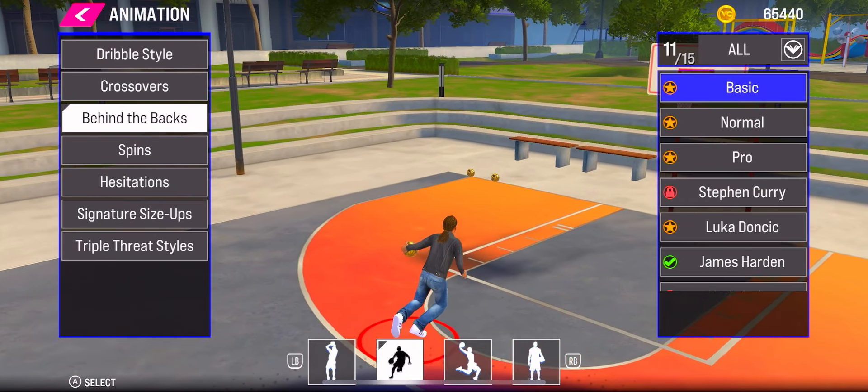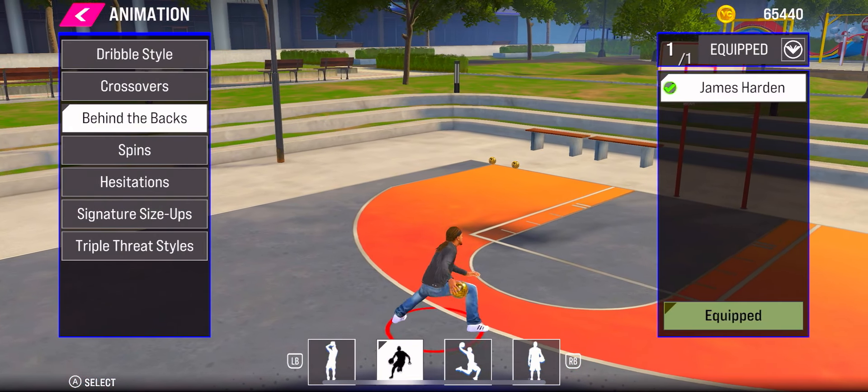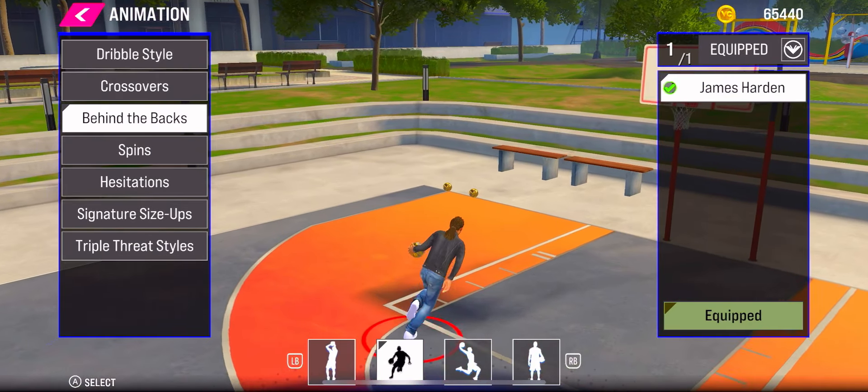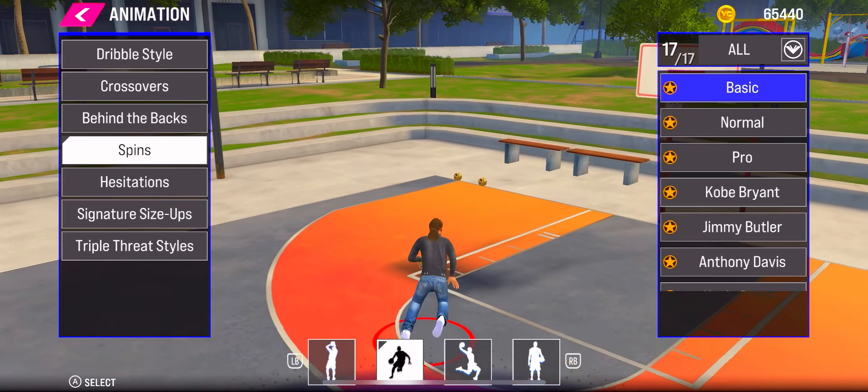Now getting into the behind the backs — for this, use James Harden. James Harden has a Curry behind the back in it too, so like that console Curry slot — I use James Harden, and boom.